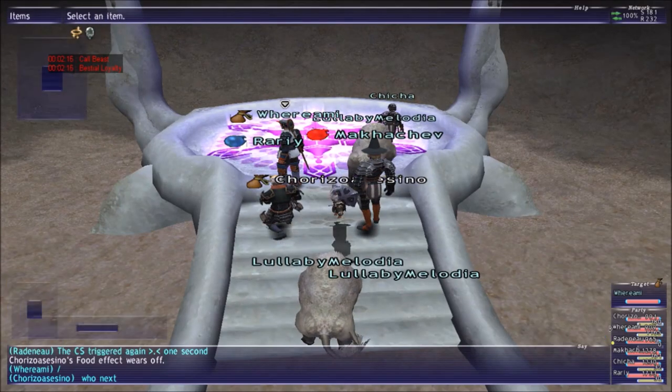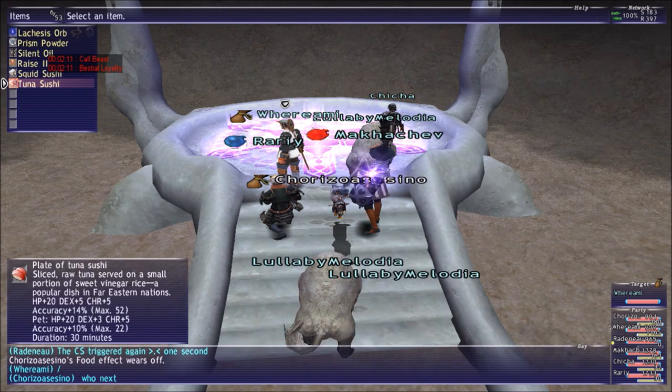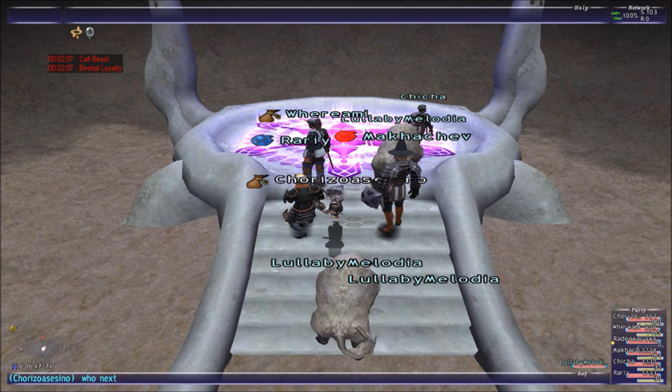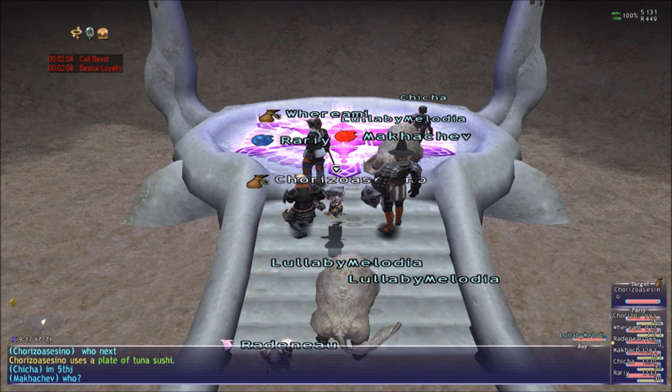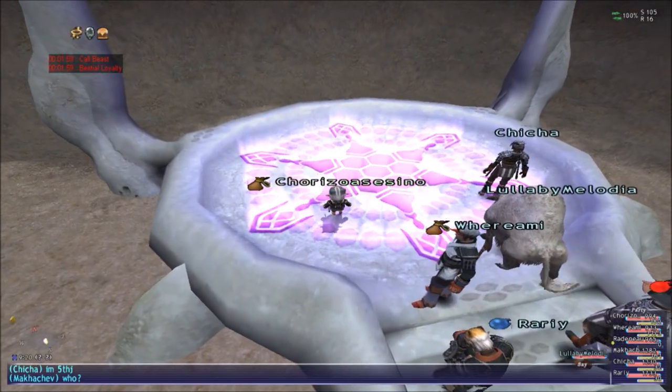Ladies and gentlemen, today we're going to do the Eye of the Storm. This piece is named — there's a little drop in here. The neck pieces of the Summoner and all the neck pieces drop in this one, and that's why people do this very often.